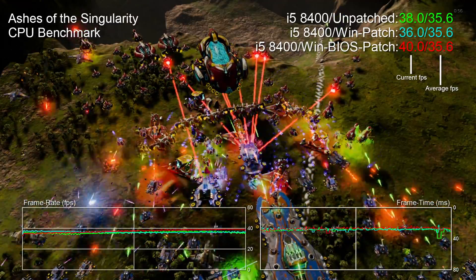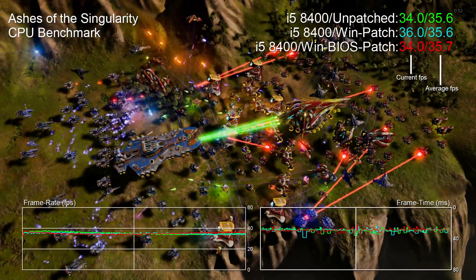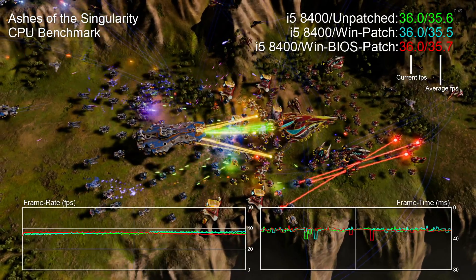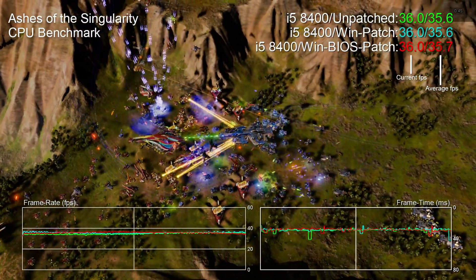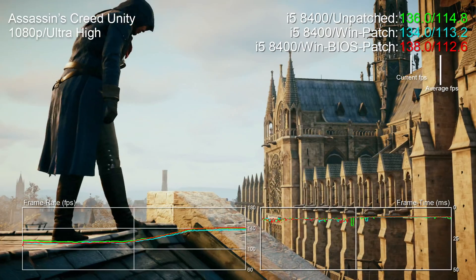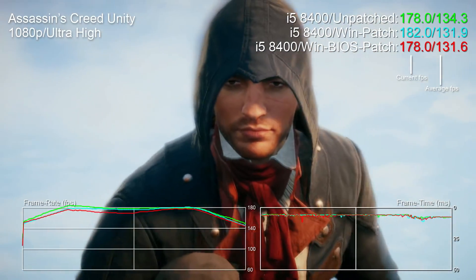The Ashes of the Singularity CPU benchmark is kind of like a synthetic bench within a game engine. As the three-minute benchmark plays out, each of our three runs can take point at any given moment, owing to variations in the bench from one run to the next. But the bottom line is that by the end, all three runs show no real difference whatsoever. And it's a similar scenario with Assassin's Creed Unity where the variance is less than one FPS between all runs — a delta of just 0.4%. Insignificant, basically.